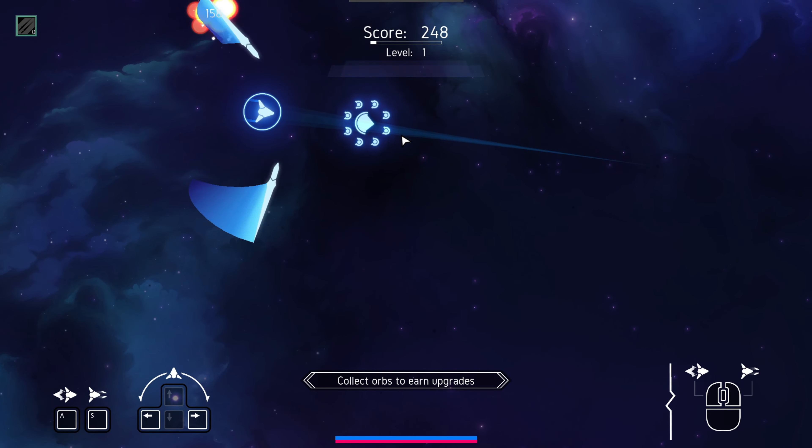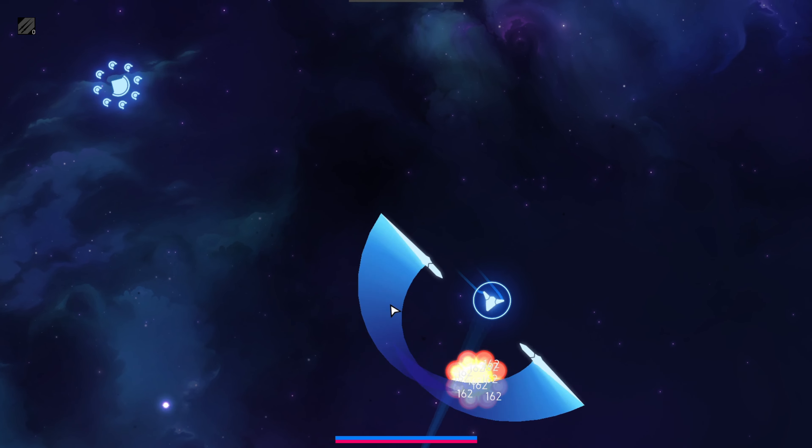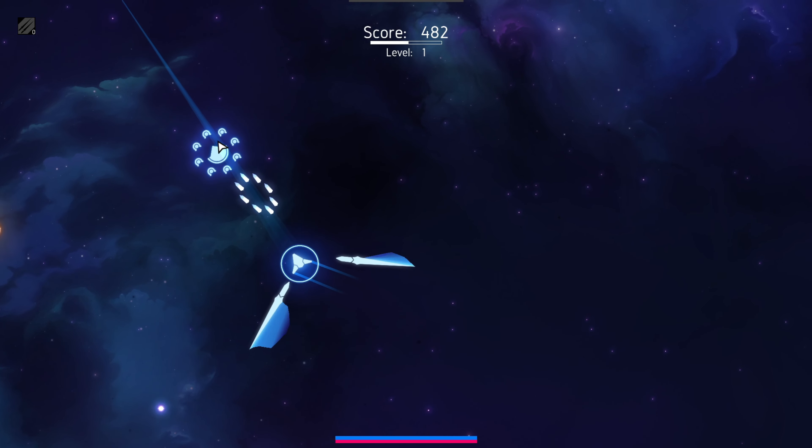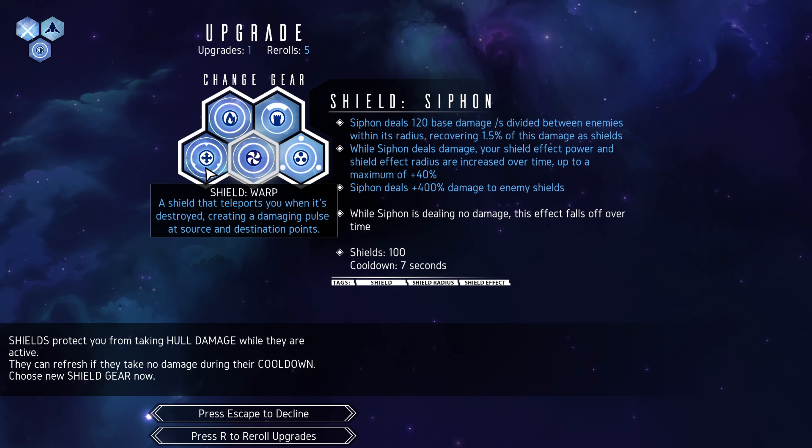I have swords now. I'm literally just swinging swords at these guys. Isn't that just beautiful? Why don't we take a look at what kind of shield we have? I'm thinking — why don't we do a shield warp?